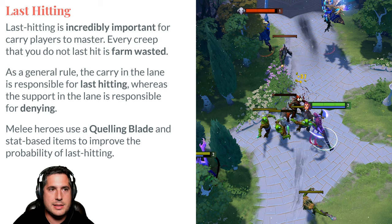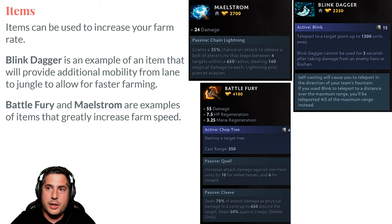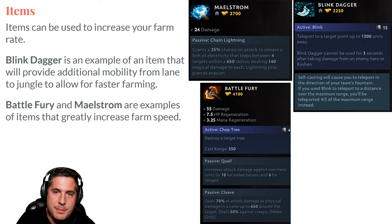There are items that can improve your farming speed. Blink Dagger is a perfect example. Some heroes have natural movement abilities — like Anti-Mage's Blink or Queen of Pain's Blink — but other heroes benefit from a Blink Dagger because it helps them move from lane to jungle and between jungle camps quickly. Any time you're spending running around is time you're not spending farming, so that added mobility is very significant.